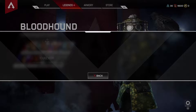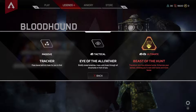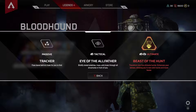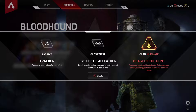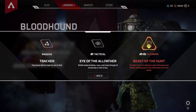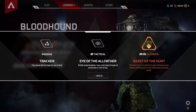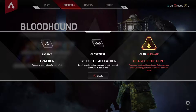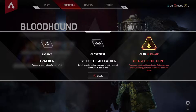Starting off, we got Bloodhound. Bloodhound's passive ability is Tracker. Essentially, enemies you're following leave little footprints or markers on the map that you can see, and they just tell you, hey, somebody's been here, somebody slid here, somebody dropped ammo here, somebody dropped a respawn thing here. It tells you how long ago somebody did that action. Pretty strong if used correctly — you can use it to track down enemies. He's a hunter, so it makes sense.